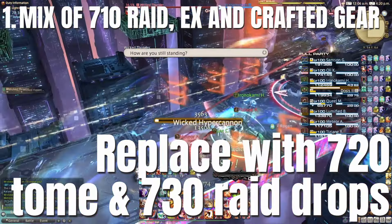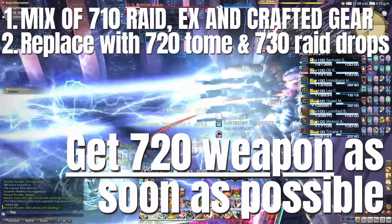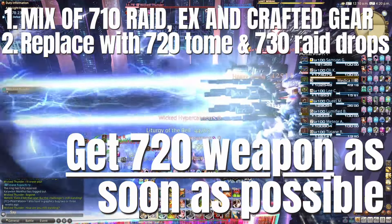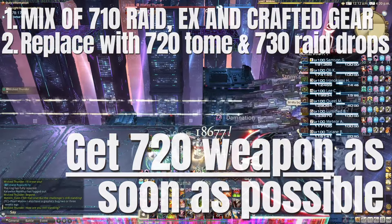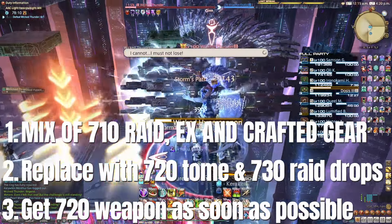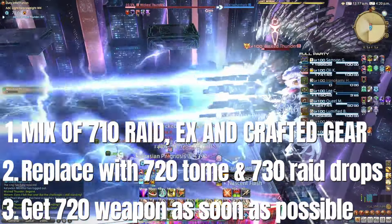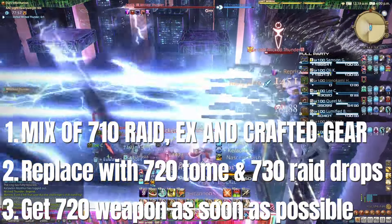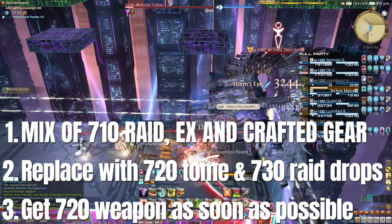Note: if I haven't cleared the final savage fight by the point I have 7 tokens for the 720 tome weapon, I will prioritize getting the weapon as soon as possible — even if I expect to replace it shortly with the savage weapon — as it gives the best damage bump, which becomes especially important in that final fourth savage raid. Planning is particularly important here: look at the gear vendors to work out your best-in-slot — which 720 tome pieces have the substats you want, and which savage drops have the substats you want. Make a list, or get one from the Balance Discord, to ensure you prioritize your weekly Heliometry tomes on pieces you'll keep rather than gear you'll quickly replace with savage drops.